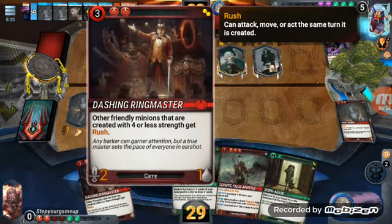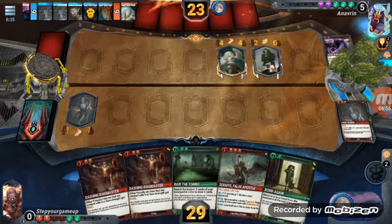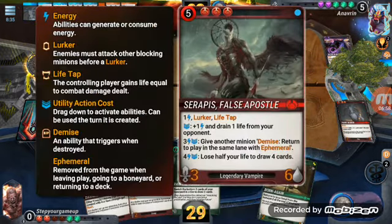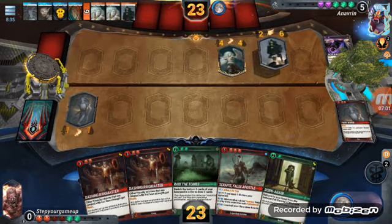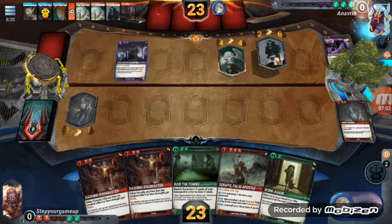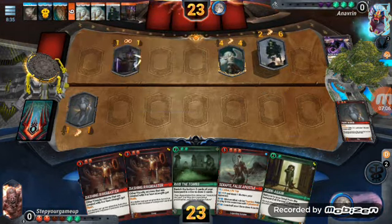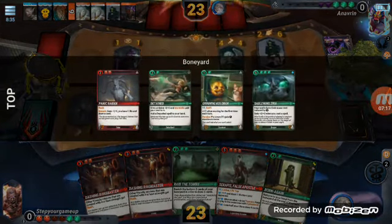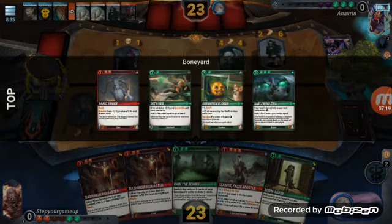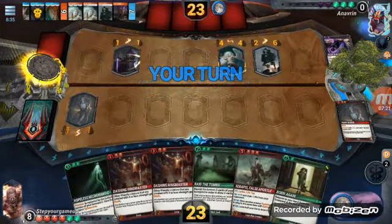He gives a creature with four or less mana rush, and he has lurker, life-tap, all that fun stuff. Who is he gonna play? That's annoying. Do I have a way to get rid of that? I can steal it I guess if I draw that card. I have a couple of ways — I can return it to his hand.